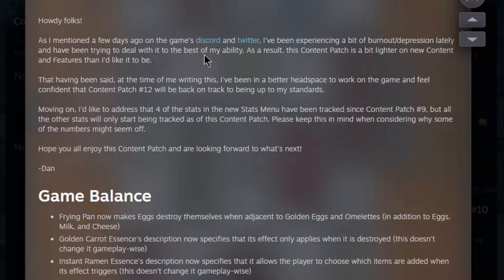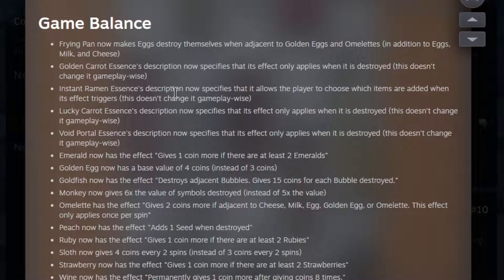The developer mentioned a bit of burnout and depression lately, and as a result this content patch is a bit lighter on new content and features than he'd like. Hopefully he's feeling better — he is saying he is feeling better, so he's probably been working full time on this and has added a lot. It's going to be fun regardless. Interestingly, four stats have been tracked since content patch 9, but all other stats will only start being tracked as of this patch. The numbers might be a bit funny — I wonder if you can clear them to start fresh.